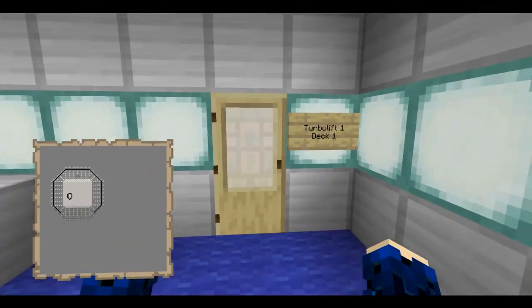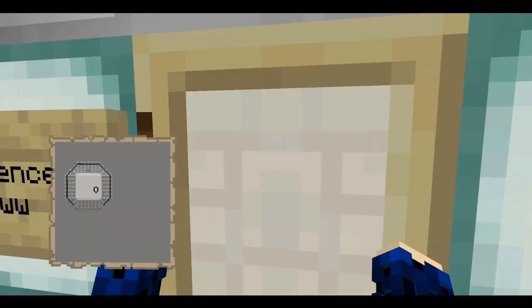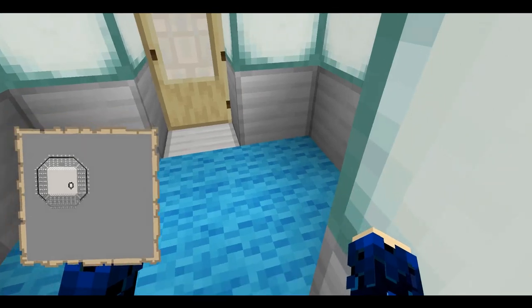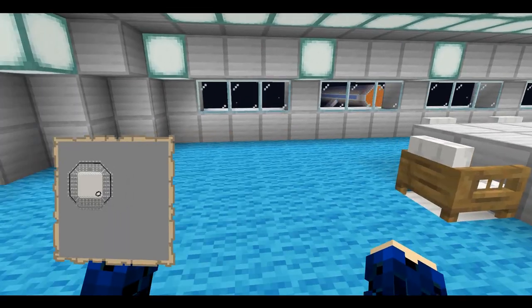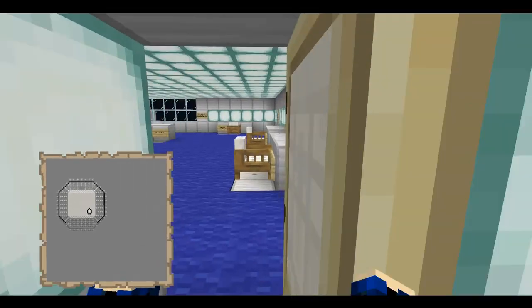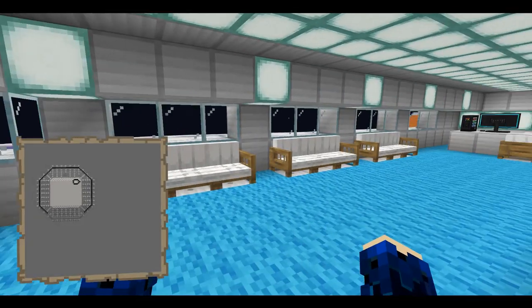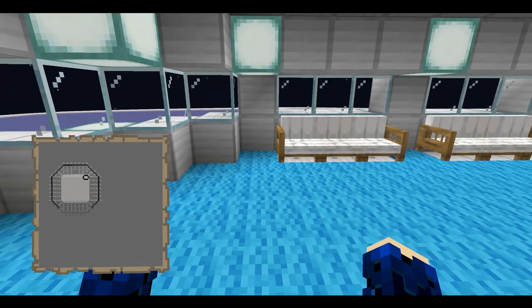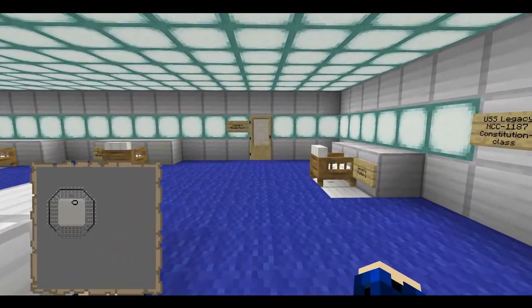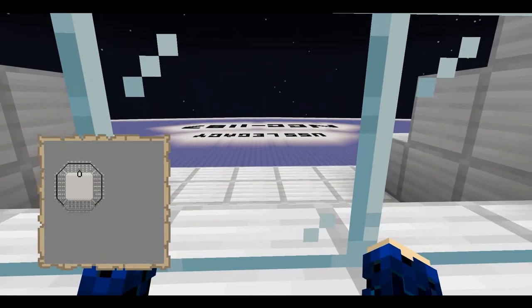This is deck one with the main bridge and the conference room. I had this little extra thing put in place because I'm a little nuts — this is the conference room. And then we have an admiral's ready room — if there's an admiral on board, they get their own little office to hang out in and do admiral things, whatever they want. And then the captain's ready room over here, which is laid out the same. I am proud of the work I put into this ship.